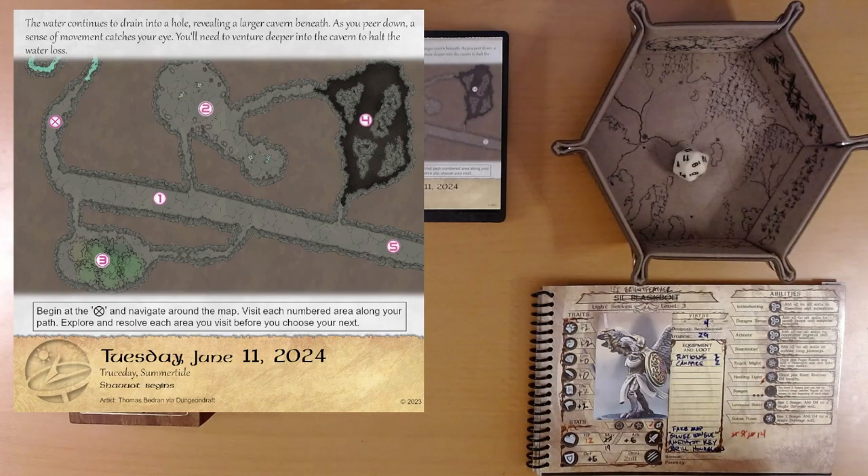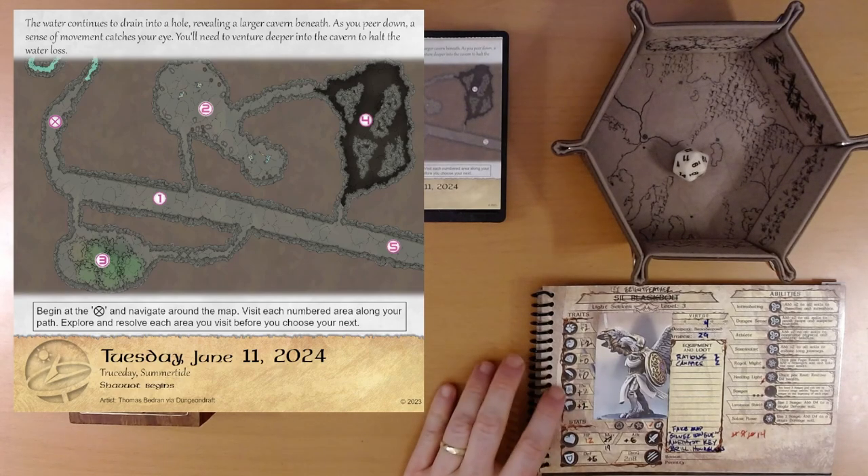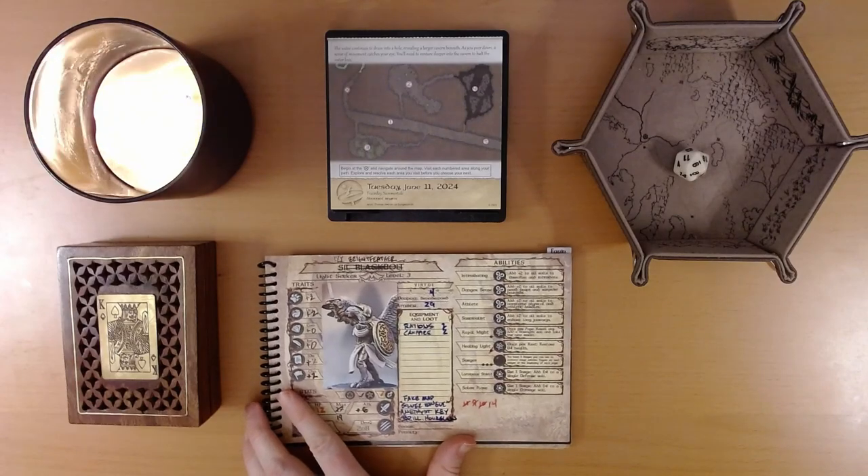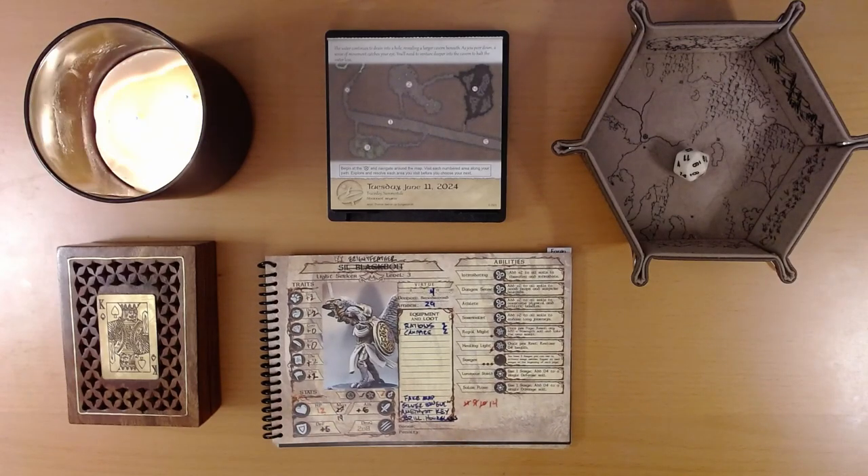Now we're on to area five. You find a tunnel that ends abruptly — this is the way to go but the tunnel is blocked by something. You may stop here or continue to explore before returning. And we have explored everything here. So, my friends, that is June 11th. We shall say goodbye for now and visit Ivy and friends again tomorrow. I hope you'll join us. Thanks for watching.